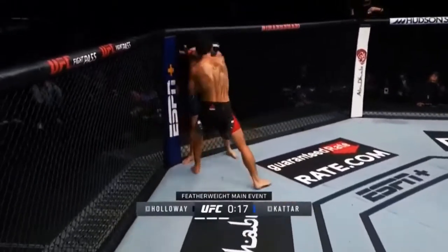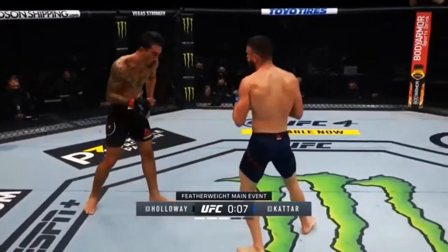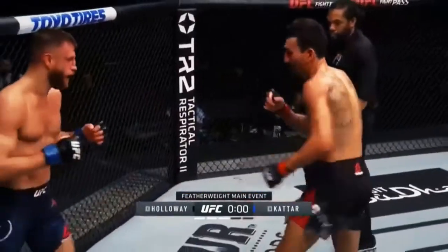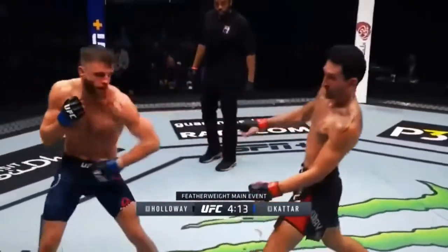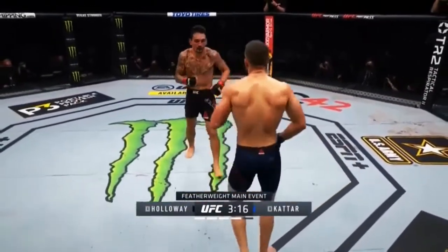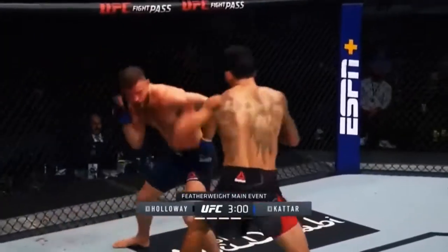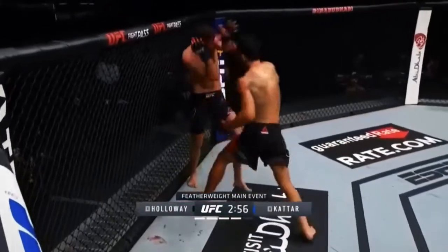When you see Max wading into range — go, go, go! Look at the head of Holloway — wow. He's only attempted two takedowns thus far tonight. That was a beautiful jab by Cater. He's thrown 500 strikes, receiving an end of 39% of them. That last body shot really appeared to bother Cater.